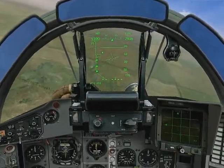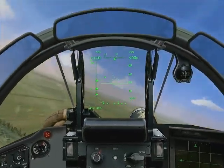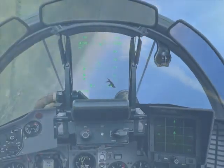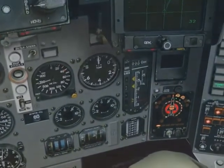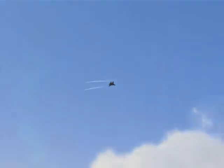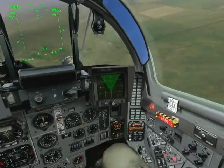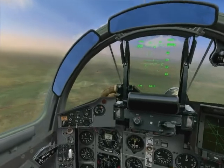Bank about 20 degrees, pull back on the stick when signal strength is on the next to the last bar. There's his missile — launching our second missile. Another AMRAAM inbound, launching our third maneuver. Where is he? Got him.